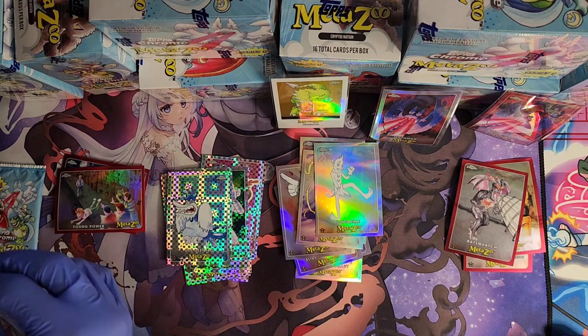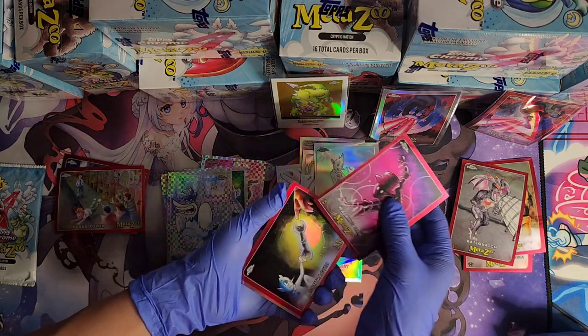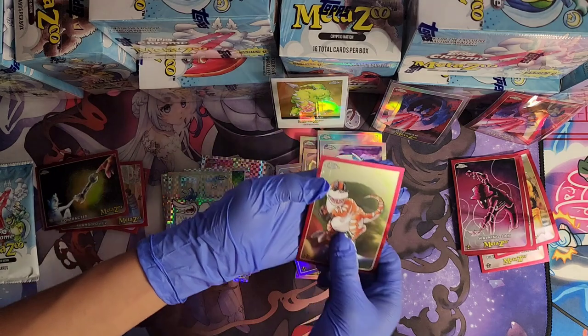What cryptid are you looking for, anything in particular? I'm trying to get the Frogman. Yeah, Frogman is probably the best. Walking Sam — nice, another lore card — and a Chibi Mothman. River Dino, we'll take it.